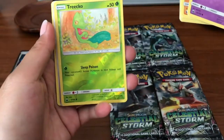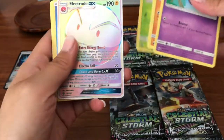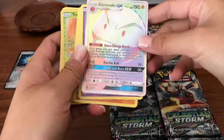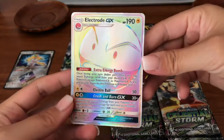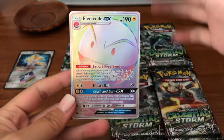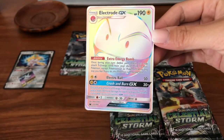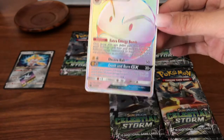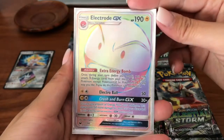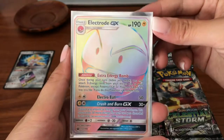We got a Treecko reverse — oh my gosh, did we seriously get something? We got an Electrode GX rainbow rare! Oh man, guys, this box was insane — that is crazy! I am missing this card too, oh my gosh, I'm freaking out right now. So far all the hits besides the regular GX cards are something I need for the set, so I'm very very happy — I'm just lost for words.